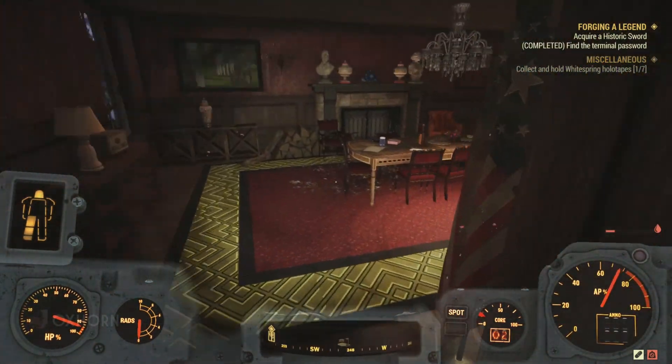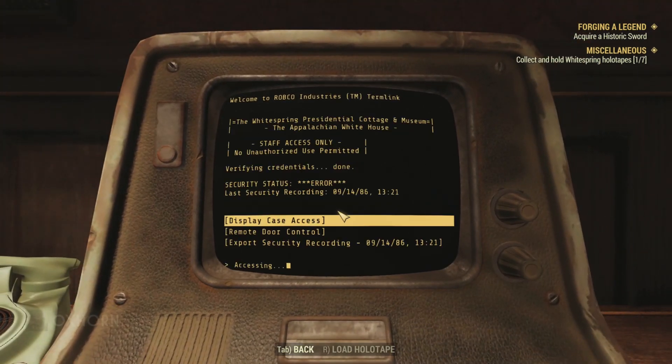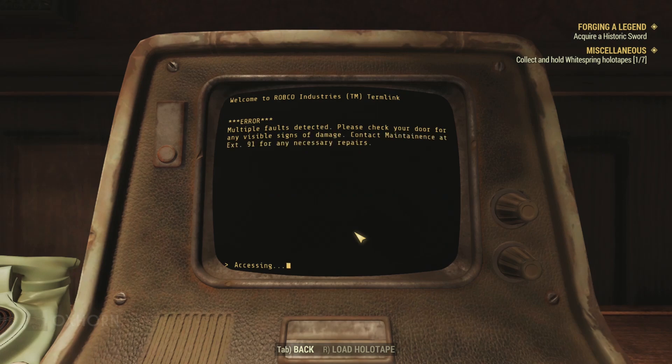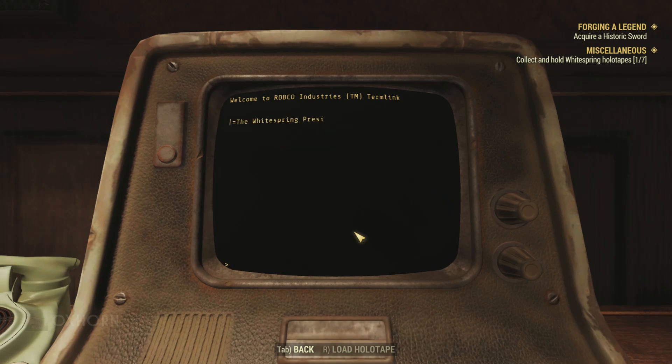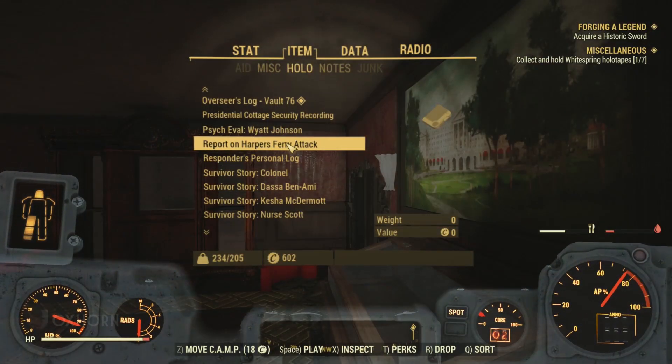Heading back to the dining room, we access the terminal and this time choose staff access — verifying credentials: done. Last security recording, September 14th, 2086. That's the same year the logs at Riverside Manor ended in. The terminal at White Spring also ends in 2086 — I wonder if it's just coincidence. We find display case access and can open the display case. There's also a remote door control, but it shows multiple faults detected — that must be for the broken front door with the hand scanner. We can also export the security recording from 9-14-2086, and with that we get the Presidential Cottage security recording. Opening it up in our Pip-Boy.